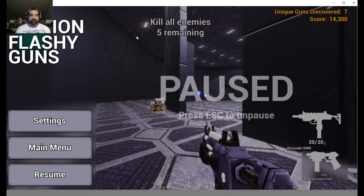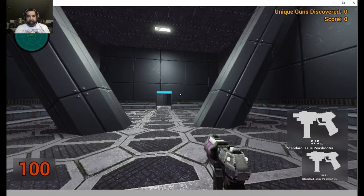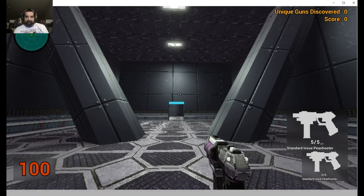Hey, welcome back Triple R. Today we're going to look at a game called 1 Million Fatal Guns. It's a free game off Steam — it's an FPS, pretty well done actually. Let's get right to it. Here's the main menu, settings and all that stuff. It's a new game, so I love settings a little bit lower just for screen capture purposes, and I think it looks even a little bit better than this.